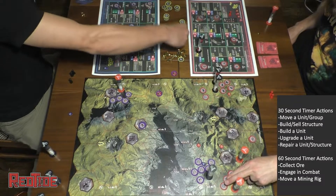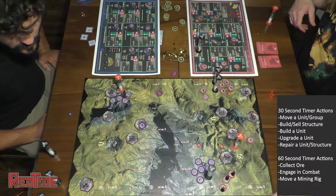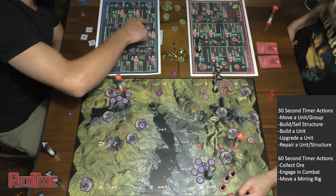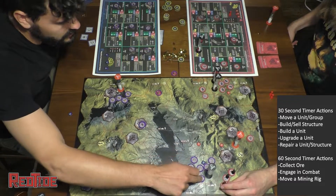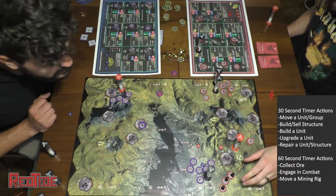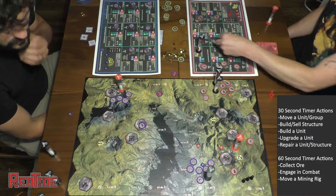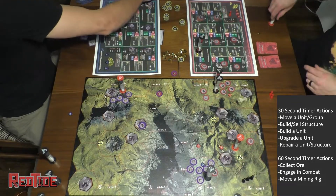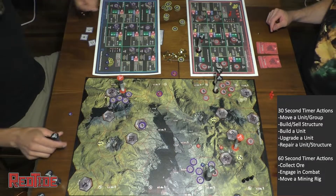What he's doing is collecting ore and building units to basically distract me. He placed out three target tokens and is going to deal out some damage — so four attack total. One thing you really want to do to keep things smooth is, when you come into attack, know how much you're coming in with so combat runs more smoothly.